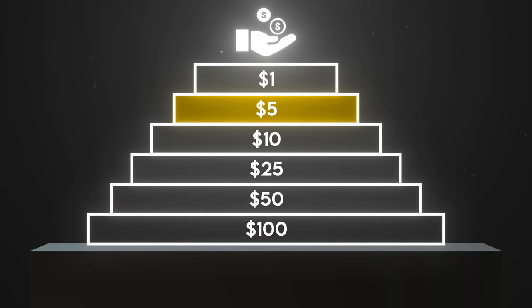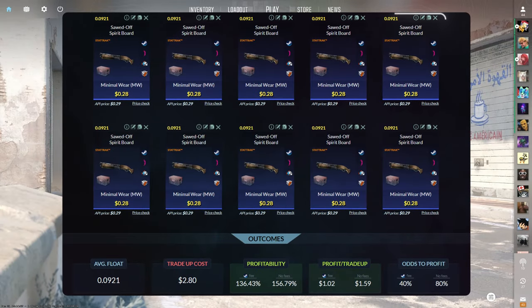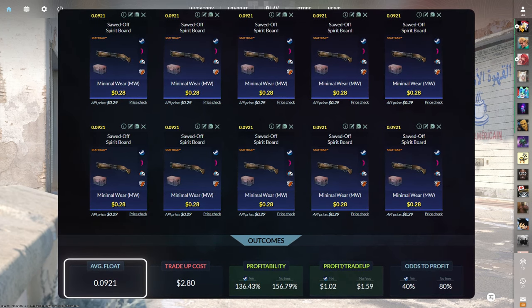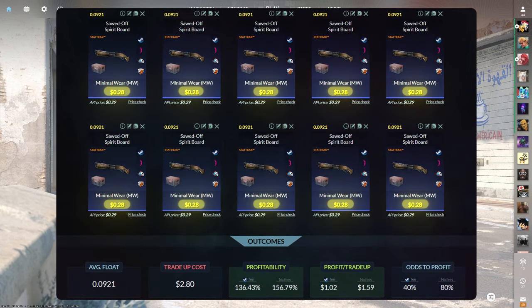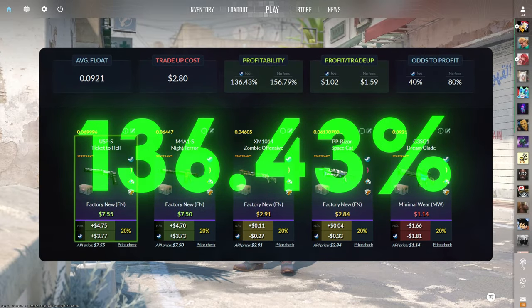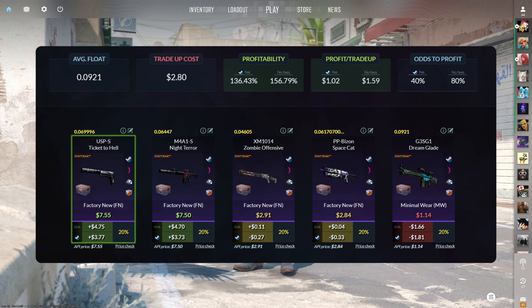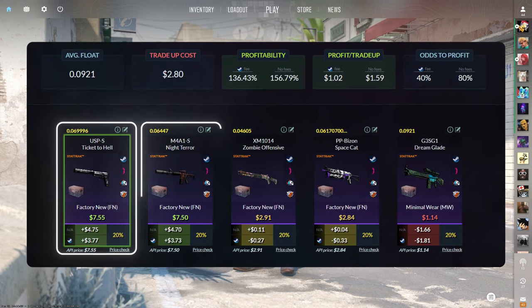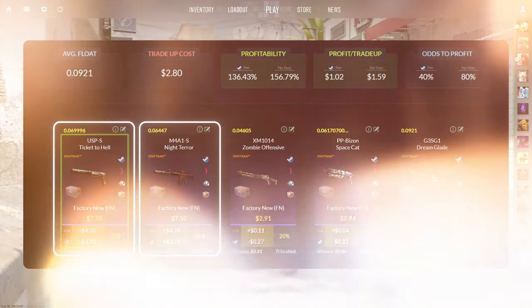Now let's move on to the $5 price range. The next trade-up consists of 10 StatTrak Minimal Wear Mil-Spec skins from the Dreams and Nightmares case below a 0.0921 average float. Make sure to get each input for $0.28 or less. This trade-up costs $2.80 total and has a 136.43% profitability after Steam fees, with a 40% chance to profit each time. The best outcomes are the USP-S and M4A1-S, each at just under $4 of profit.